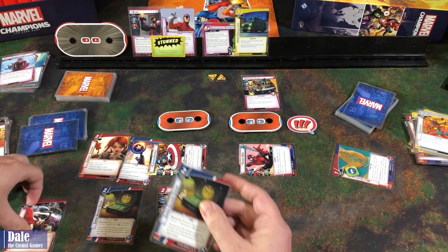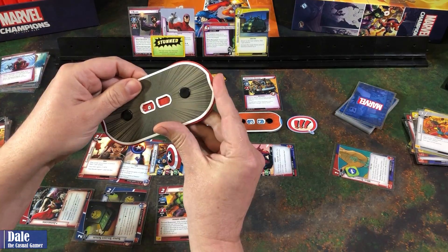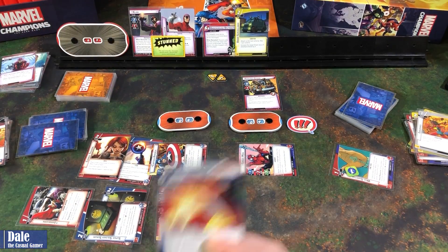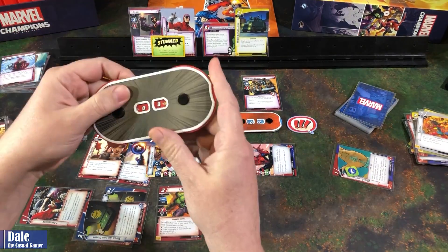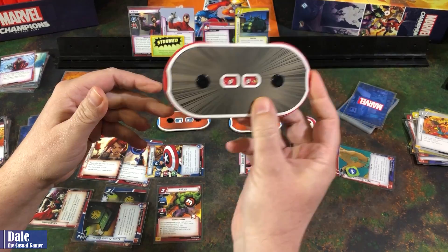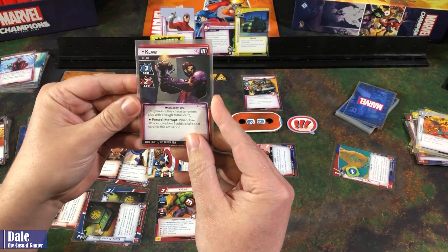Captain America attacks for three, taking him down to five. Then spending a physical resource with the Asgard Weapon to do two more damage — down to three. Discard a card to ready Cap, attack for another three — Klaw is down to zero. Finishing his second version, on to the third. He comes in with toughness.